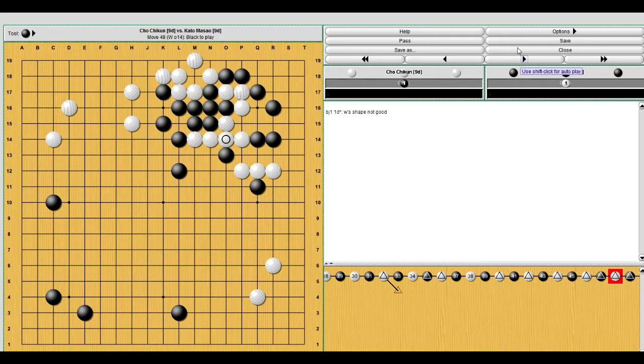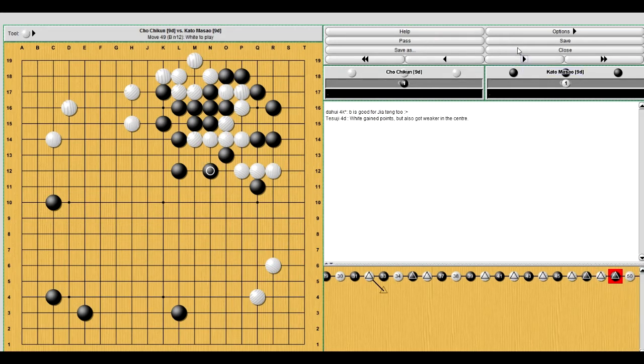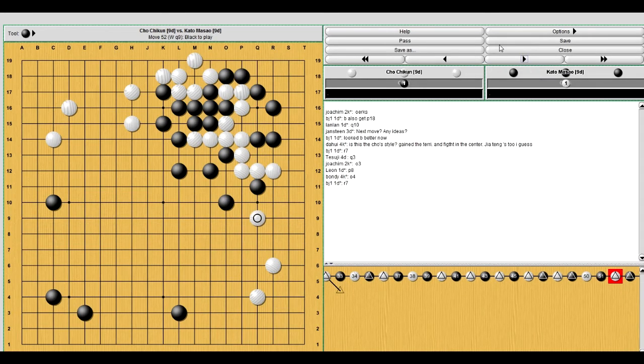These stones look like they can get surrounded. And with those two peeps and that move, you can see white's protected this group and can connect out. But at the same time, with the two peeps and these three moves in the center, black is building good influence over the center. And they work well with the large influence that black has down here. So things are kind of looking good for black now.